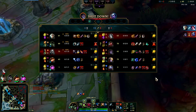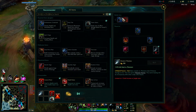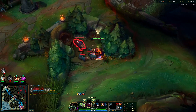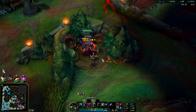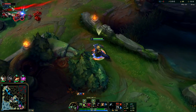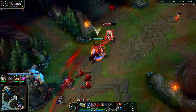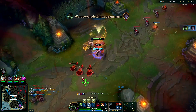Against their team I want red smite — every single one of them is high damage except Yuumi. Red smite is the way to go. Nimbus cloak speeds us up regardless, so we don't need blue smite for the slow. If you don't have nimbus cloak, blue smite is a little more useful. Auto attack, Q through, auto attack, Titanic reset — he's dead.